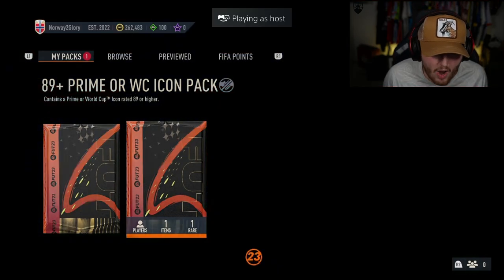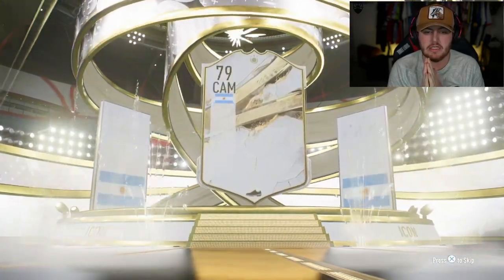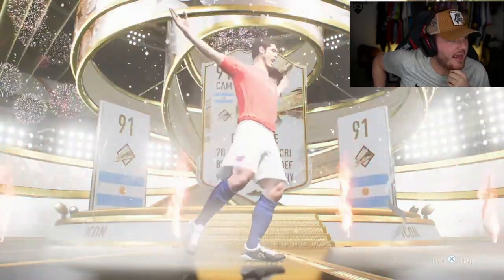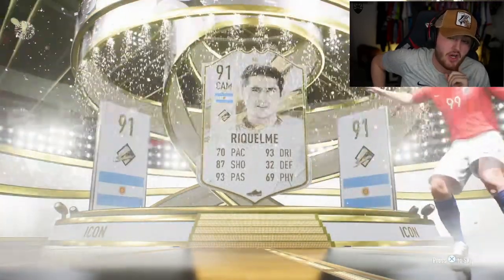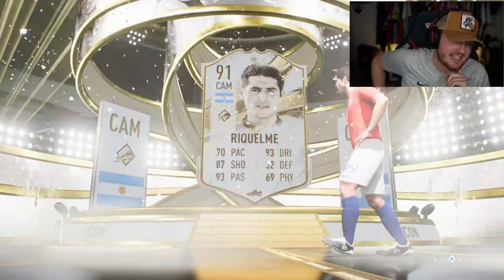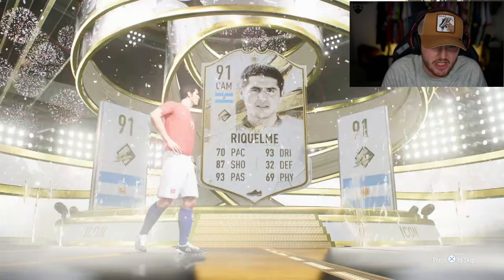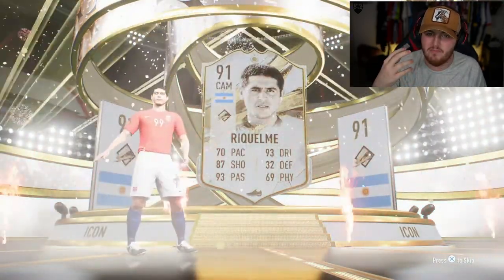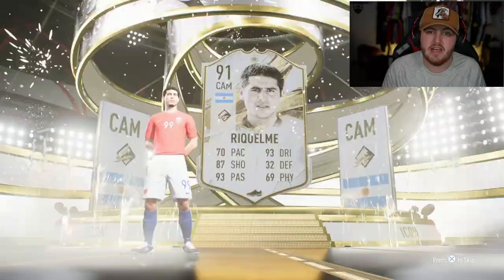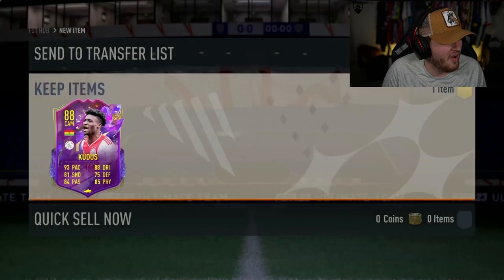We have another 89 plus Prime or World Cup icon pack for Cridion. Come on, EA — prime icon, big nation. Back in the day that could have been Maradona and we'd have been jumping around the room. Nowadays it's just Raquel, mate — no one cares. They need to bring a new, good Argentinian icon into the game. Argentina is one of the most prestigious nations for football and their icons are just mid. EA needs to bring out an incredible Argentinian icon.